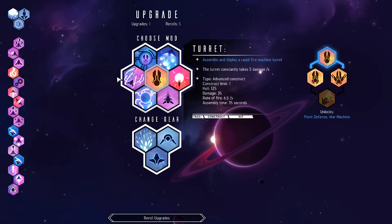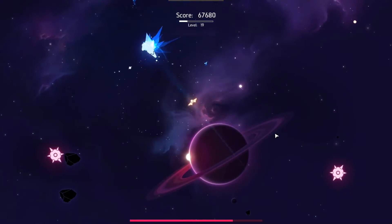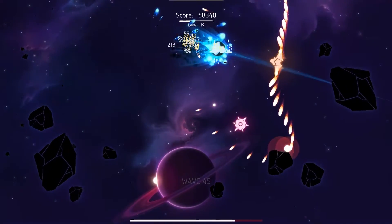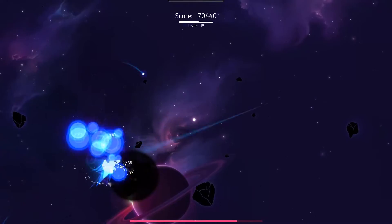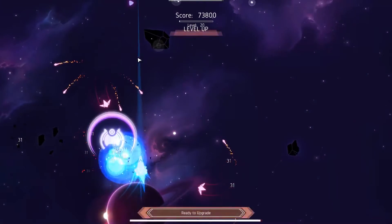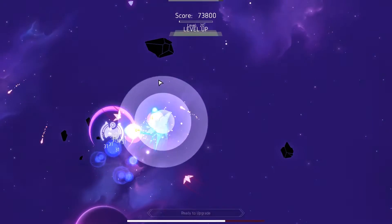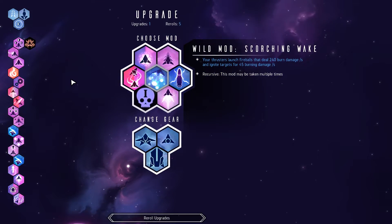Rebuke is actually gonna be good because once I get rid of my weapon it'll just be armor stack duration, which will be great. I can definitely use some defiances if those show up, because it's all about that armor plating. There are so many things that I want, but hidden power - hidden power - hidden power. It's gone.